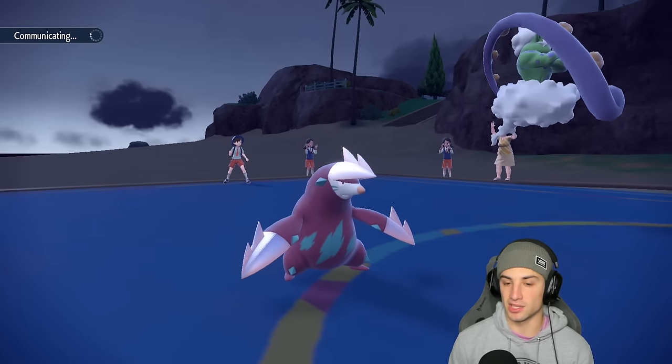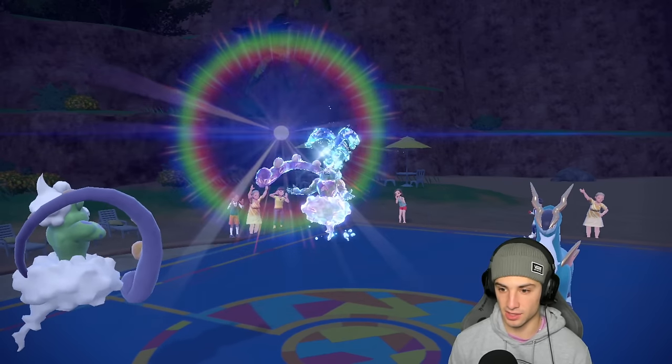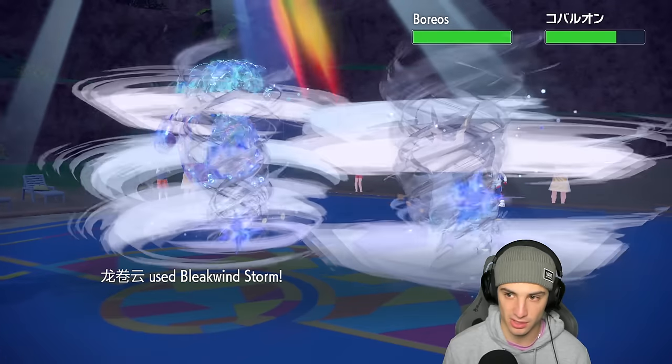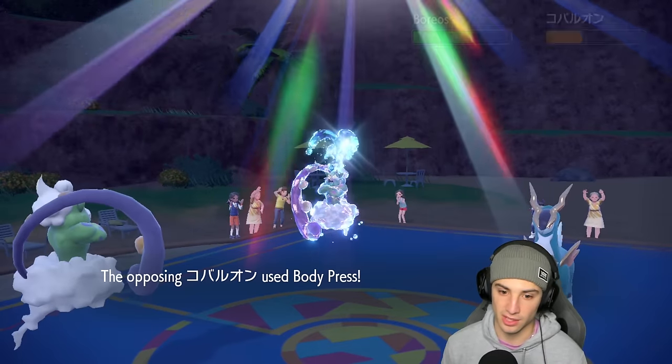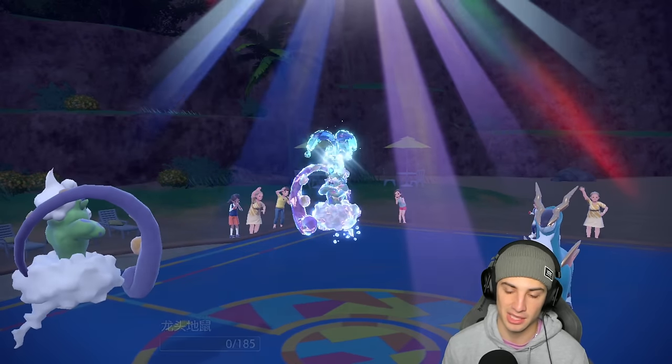Swords Dancing up — they go for Sunny Day, probably for later turns. Bleakwind Storm still flies and does nice damage across the board. Cobalion goes for Body Press and takes out Tornadus. Should have set up that Sandstorm instead — got too greedy with Swords Dance.